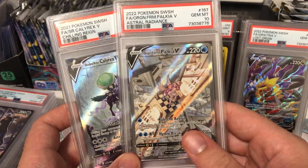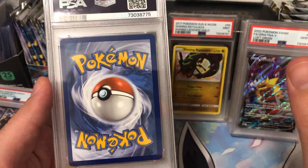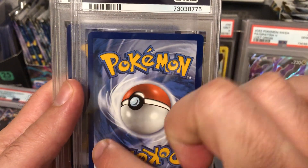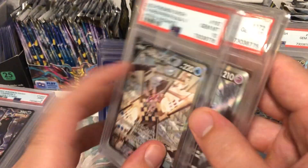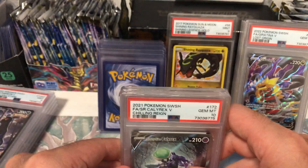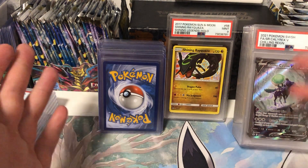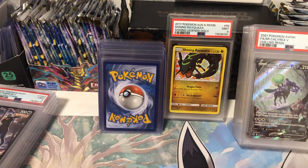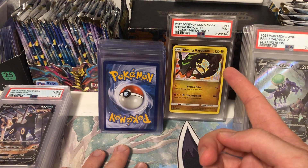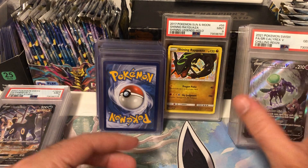I had multiple copies of these and sent in the best centered ones. You can see zero damage - not even a speck on a corner or a rough edge. The centering on the Calyrex is pretty awful - this edge is really thick and that one's really thin. But the Palkia was really good. The Calyrex centering is pretty awful and it still got a 10. It just goes to show that just because it doesn't have perfect centering doesn't mean the grader won't give you a high grade. There's just as much terrible centering on this Rayquaza 9 as there was on this Calyrex, and the Calyrex got a 10 while the Rayquaza got a 9 - you really never know unless you send it off.